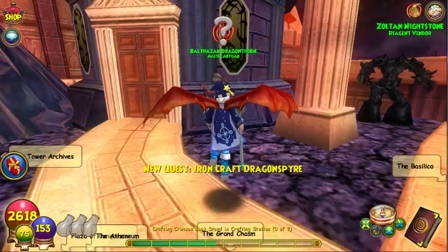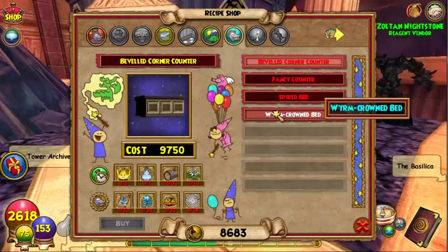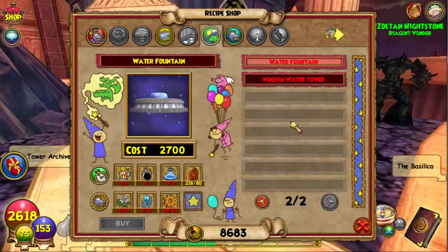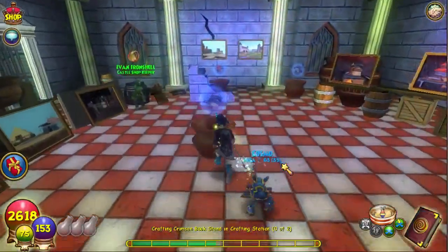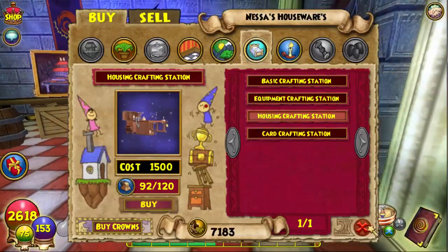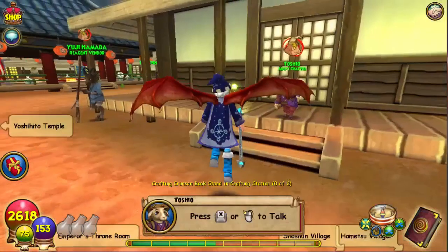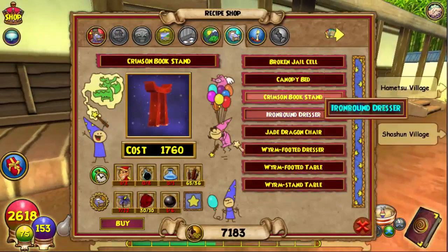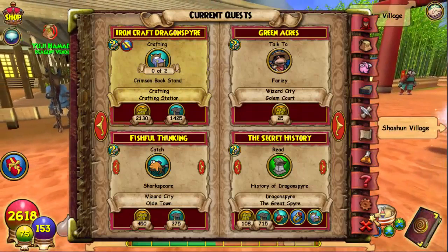You will need a Housing Crafting Station for this challenge — if you don't have one you can purchase one from vendors throughout the Spiral, including Dragon Spire's own Nesa Lightfoot. So you want to buy the Crimson Book Stand recipe from this vendor. To get it, you have to go to Mooshu. I'll meet you guys over there — yes, this vendor has it right here. The recipes aren't really hard to get.